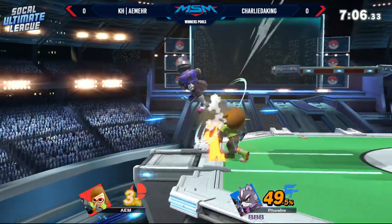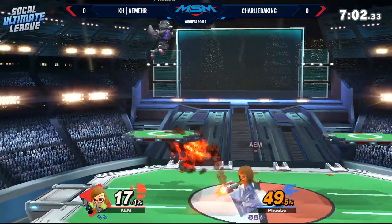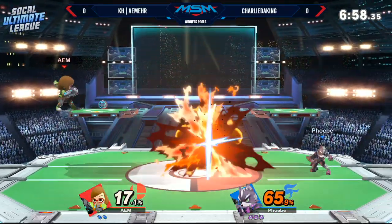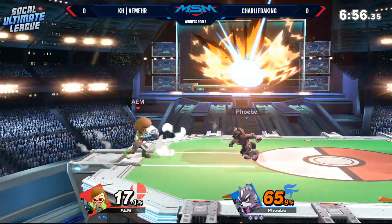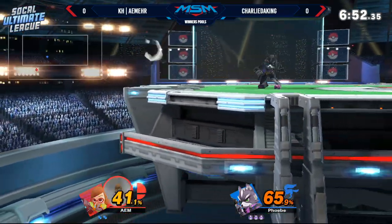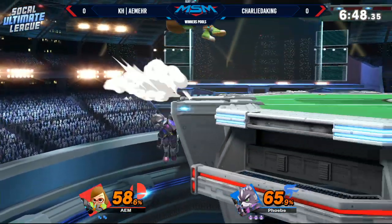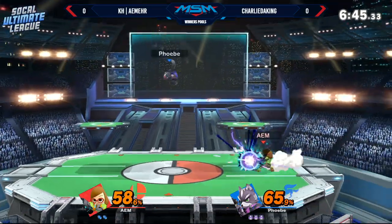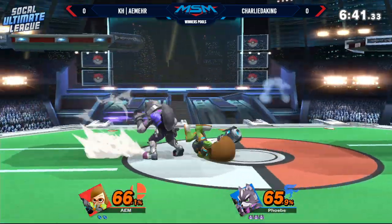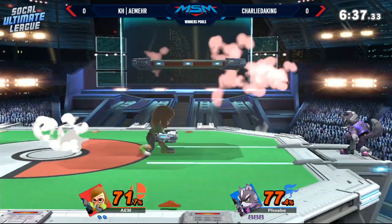The Mii Gunner forward air pushes her back like a propeller — forward air has the same properties as Corrin's back air, except Corrin's back air propels her forward and Gunner's propels her backwards. Very neat! That's one of Aimer's go-to movement options, especially from Smash 4 — honestly perfect for what Gunner wants to do, helping them zone a little bit better.